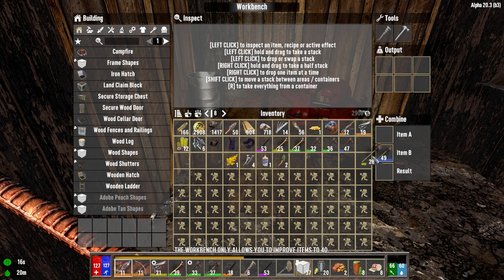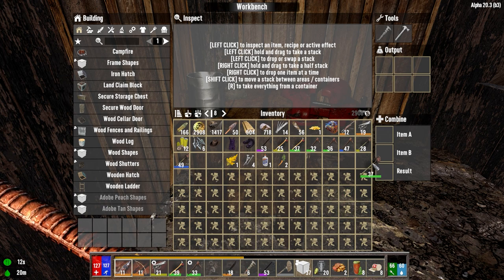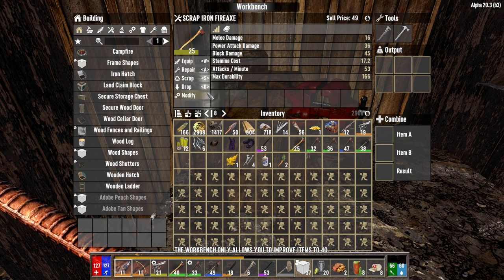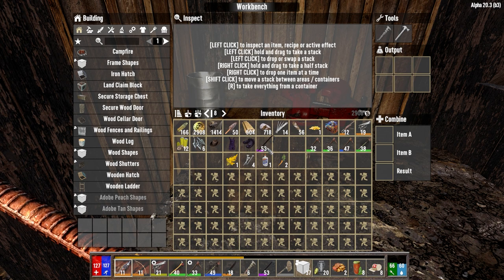I don't think I can get that any higher — no. So that's 49. We can do that. We can sell that one, we'll keep this one. Yeah, we do have axes. How high can we get our axes here? 40? Can't get it any higher. Okay, we'll keep the 40 axe. Let's just repair this and we'll sell it. We need a repair kit for that one.